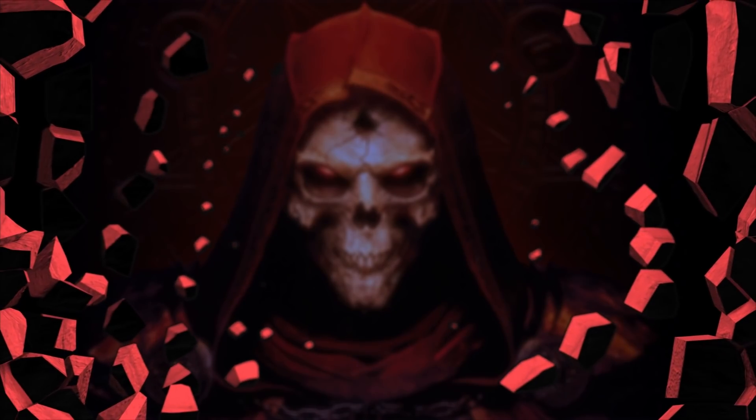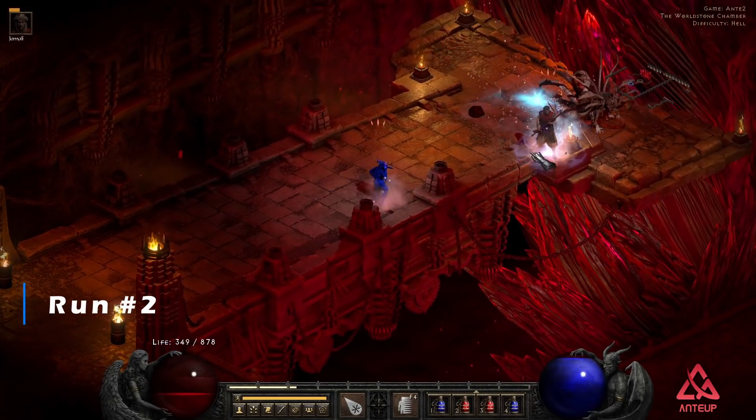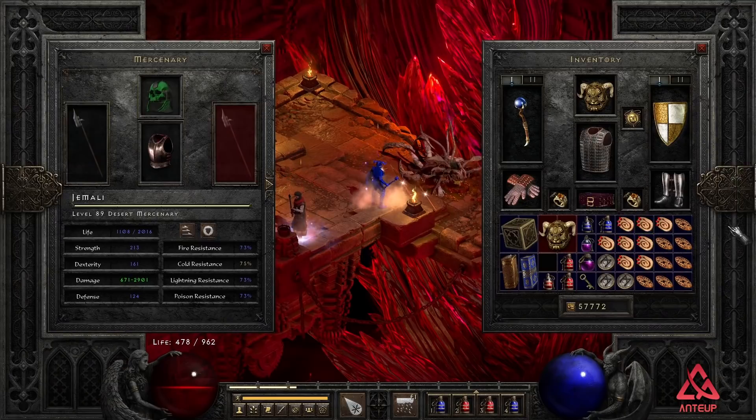Give my regards to the Abyss. On run number 2, Baal drops me a Blackhorn's Face and a String of Ears.